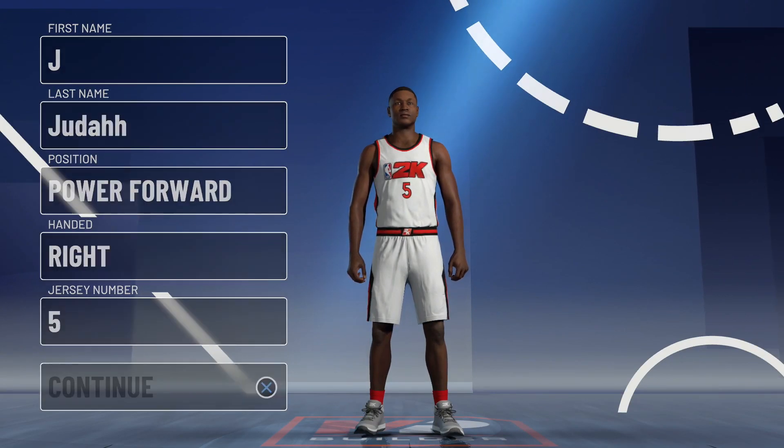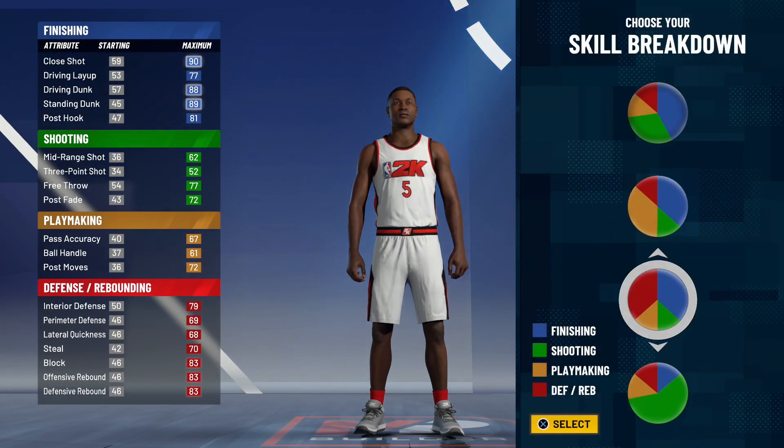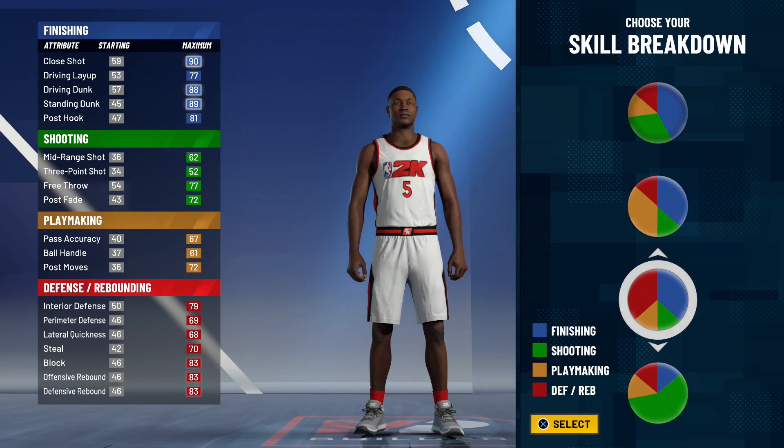So check this — this is what we're about to do. Go ahead and pick the power forward build and you want to pick the pie chart with the most red and the most blue. This build right here is for if you're unsure, if you're new, you don't know what to pick — make this build right here.